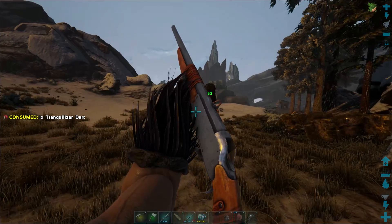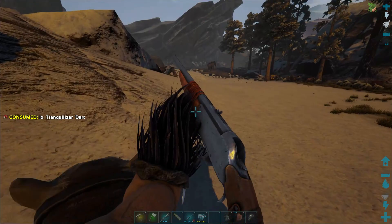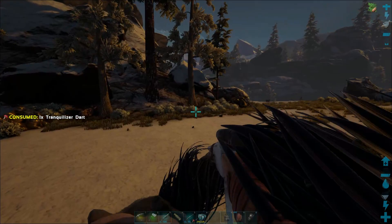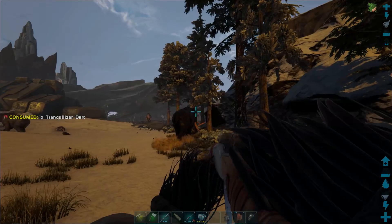We are using the longneck that I got the other day, the 202 percent, so it shouldn't take too many darts. I might go ahead and knock out that snow owl too while we're here — be awesome to see what kind of stats we get if we end up breeding that one with ours. These things, whenever we tame them, should have a new buff to where it helps out your stamina regen and stuff. We need to come over here so we don't aggro that other one. This is our thala that we're on today, the one we tamed a couple episodes ago, and he's already running.